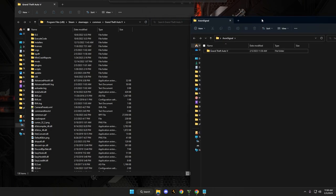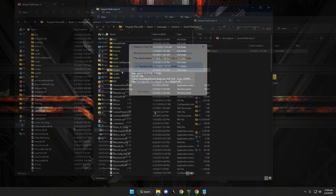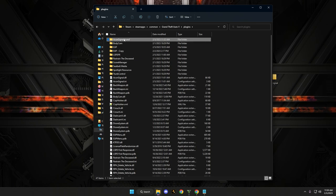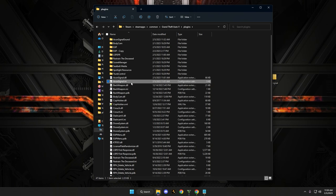When you open the extracted folder you'll see a Grand Theft Auto 5 folder and a plugins folder. Just take the plugins folder and drag it right into your main game directory. Inside the plugins folder — I've got a lot of things installed, but you'll see an Axon Signal Sound folder, an Axon Signal DLL, and an Axon Signal INI.